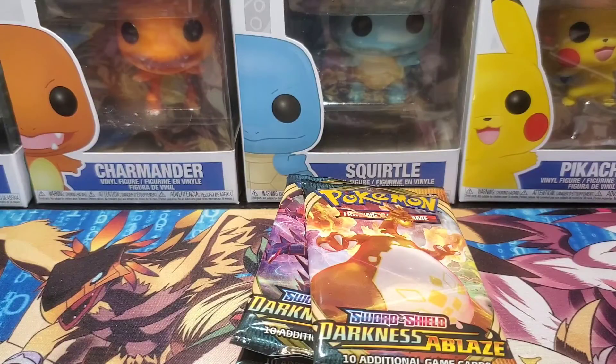I can't win them all guys. Here's a recap of what we did pull: we got Vikavolt V, Toxtricity, Copperajah, and Stunfisk V. And as promised, I'm just gonna shuffle these code cards up so I can give you guys three at random.